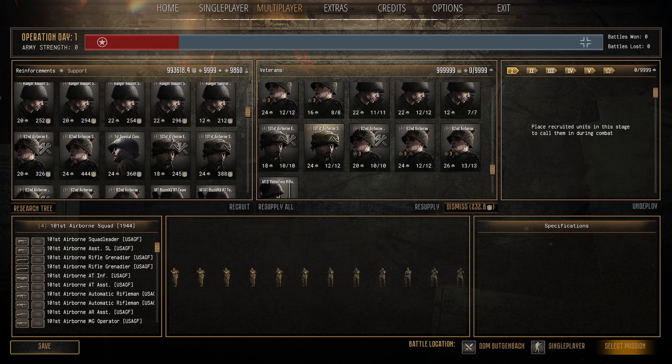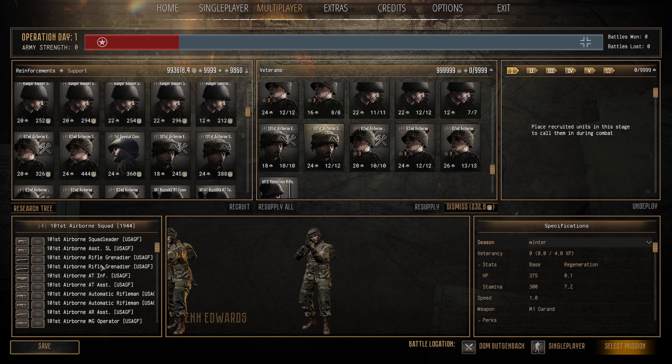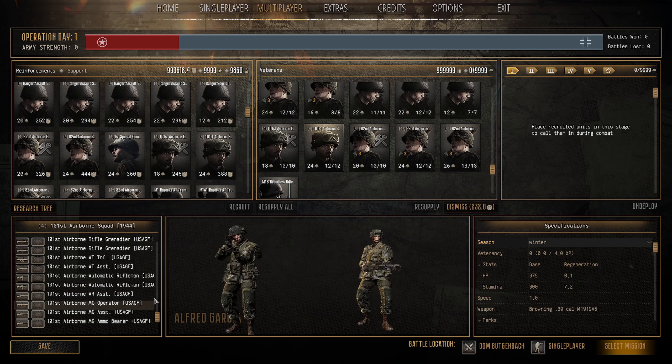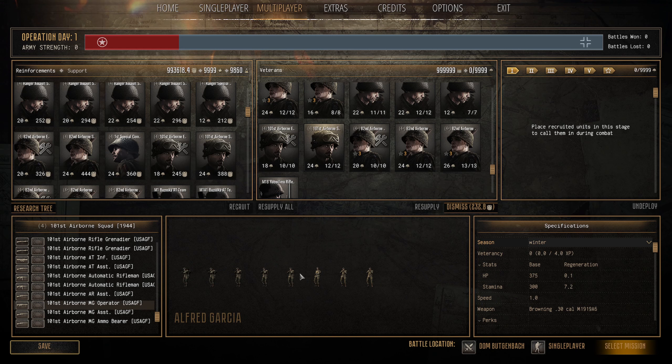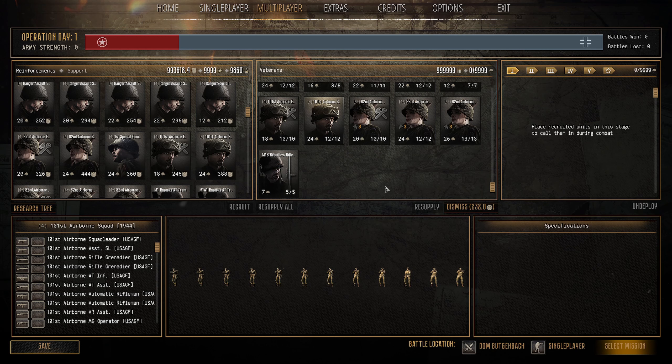Next is the 101st Airborne Squad 1944 — 24 pop cap, 388 manpower. You get 12 men with 375 HP, 300 stamina, 7.2 stamina regen, fours and fives. You get two thompsons, two rifle grenadiers, an M9 bazooka, two BARs, and a man-portable 30 cal. That makes a massive difference. This is probably the best all-around infantry unit in the game — very tough, very good, and worth every point.